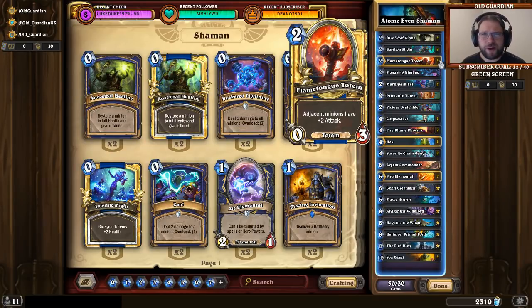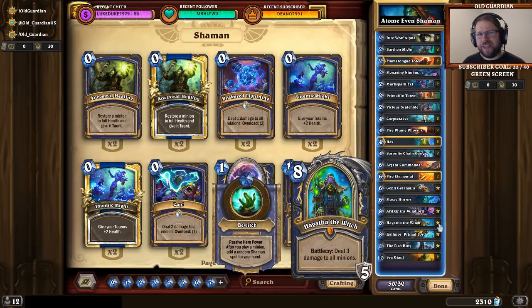This deck doesn't have a whole lot of special tricks — it just performs solidly. So if you want to learn the basics of Hearthstone, Even Shaman is a good deck for that. It teaches you the basics of tempo, taking the control or beatdown role, minion positioning, and just playing a good, solid, basic game. On the other hand, if you're looking for something special, this deck doesn't really do special things — Hagatha is the main card that causes changes in the gameplan. As always, I've prepared some gameplay material, so let's go take a look at it in action.